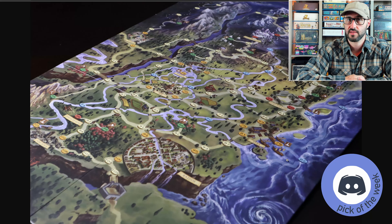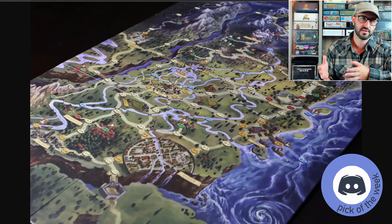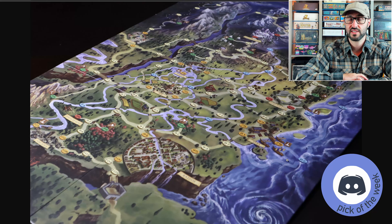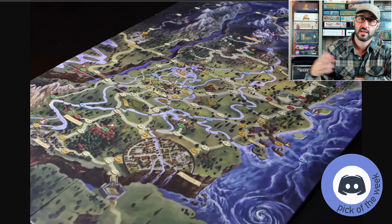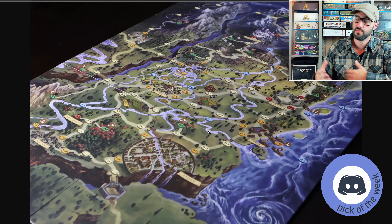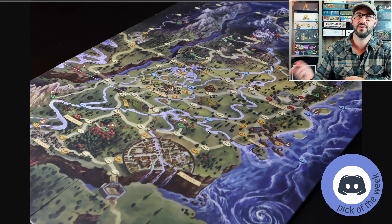Certain locations are only going to become accessible at certain points in the main campaign, so you will have to progress through it to get full access to the map. There are also certain items and special gear only found through the campaign. The game continues with players playing through the campaign, unlocking different areas and making decisions as it goes on, and when you reach the end, the success or failure of your adventure will be revealed.